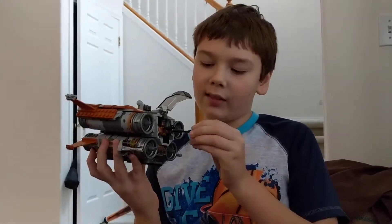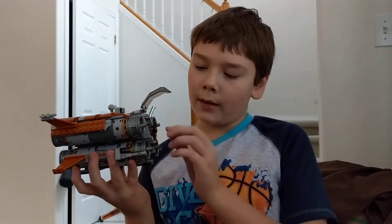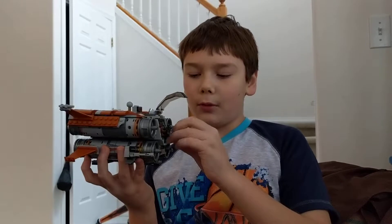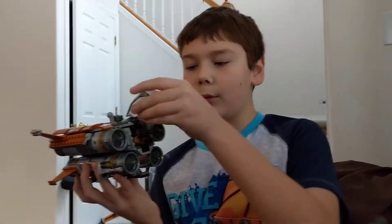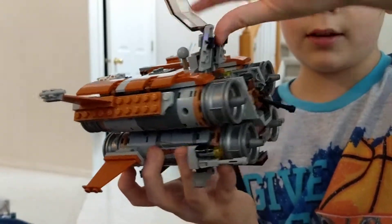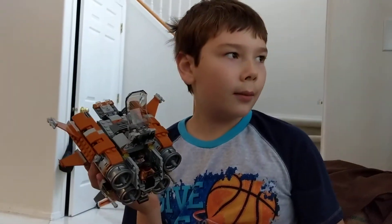There's this, which is Ray's weapon, so you just put it in there. But then there's Finn here, and you can put him in there. But then if you want to put another minifig in, you lift this up, and then there's room for another person in there.